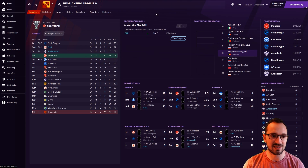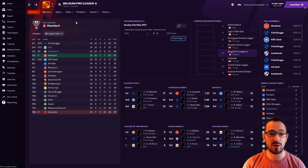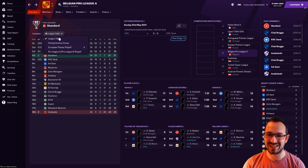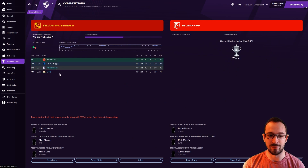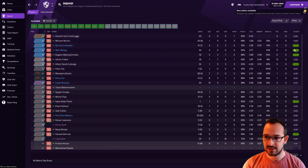Let's look at Anderlecht's competitions. They won the Belgium Cup — in the final against Club Bruges, 2-0. In the Belgium Pro League you reach a championship phase with the top teams, and in that group Anderlecht came third and OHL came fourth. Overall Anderlecht beat OHL in the championship group, but in the regular league OHL beat Anderlecht. Anderlecht came third in the championship group and qualified for Europe, as did OHL.